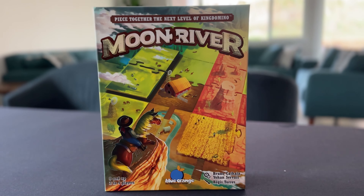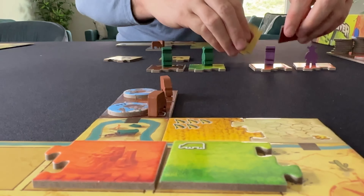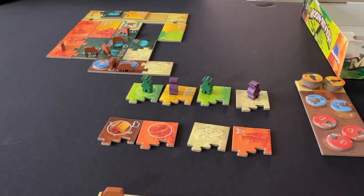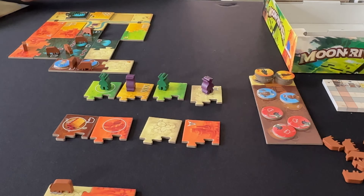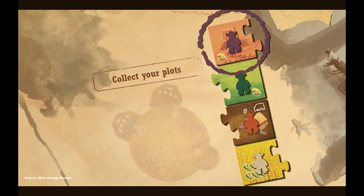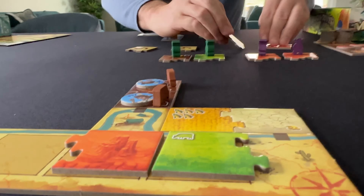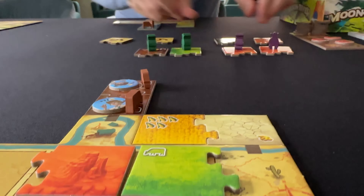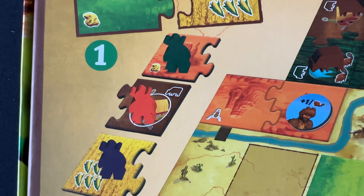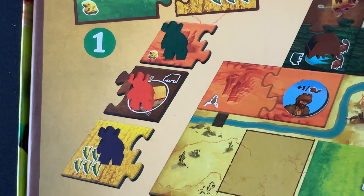That said, this is a really fun game. Just like King Domino, I really like this drafting mechanism, where the tile you choose not only determines which tile you get, but also your order in the next draft. So you have this choice of going for a really good tile but maybe being last to draft in the next round, or going for a more okay tile knowing that in the next round you'll get to pick first.